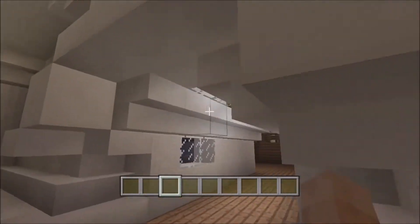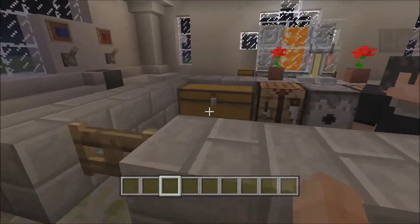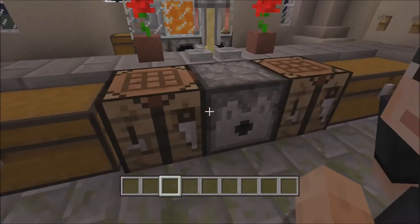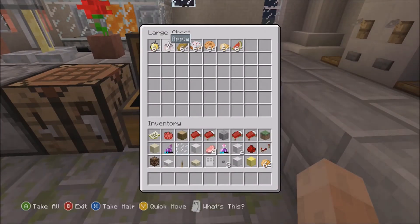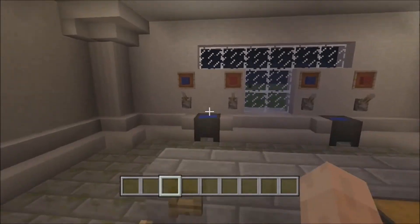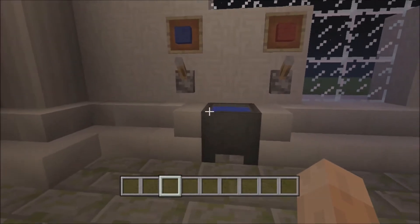Anyways, back to the kitchen. We've got toggle-able lights — not sure if that's even a word, but it works. Got chests full of food, crafting tables, a dispenser, more chests full of different foods, a big stove, and sinks in the kitchen for washing your hands.